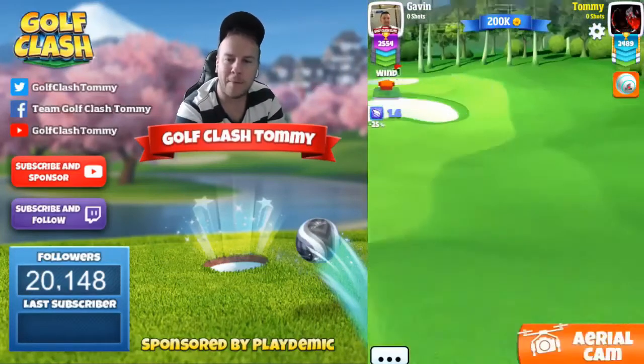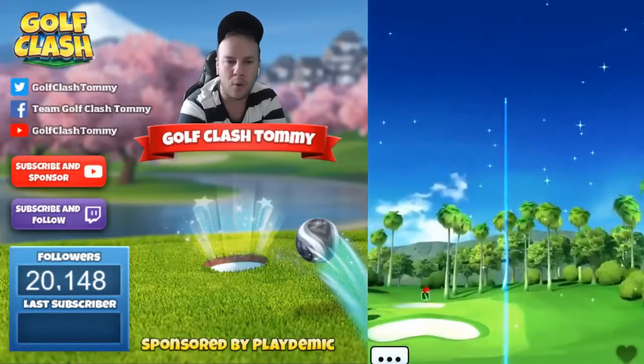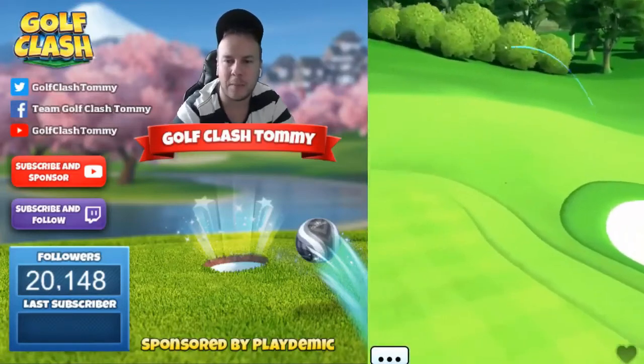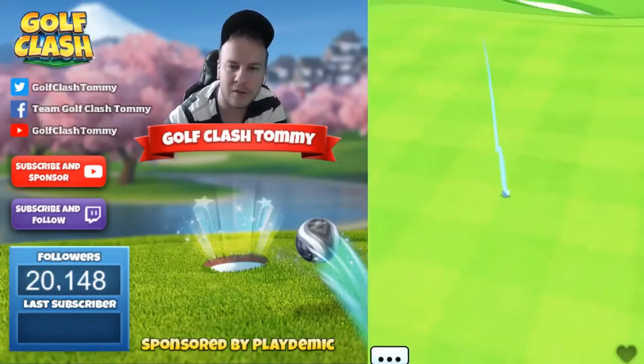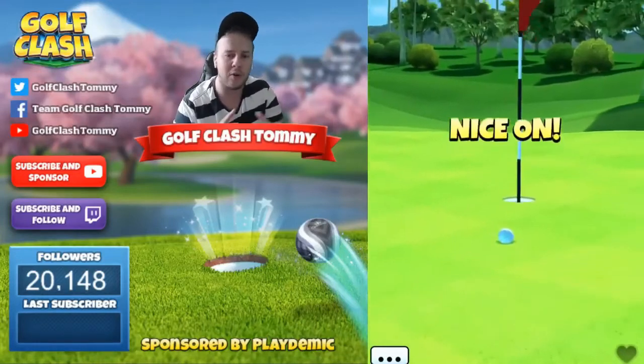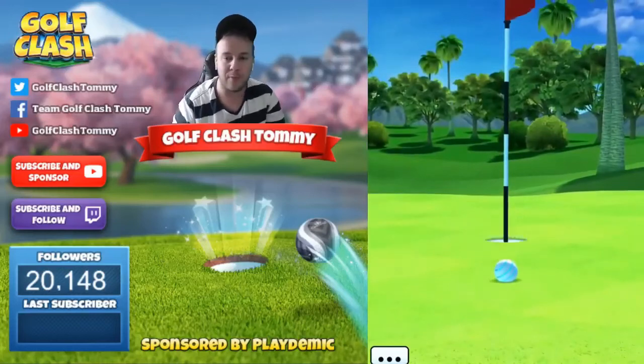We're going to play the Sniper and adjust it like half a ring to one ring on this adjustment. It's really important to focus on the spin adjustment here, because as you can see there on the bounce, we kind of need to account for the ball being pushed to the left. So most of the time we need to use some side spin to the right if we're going to have wind right to left.